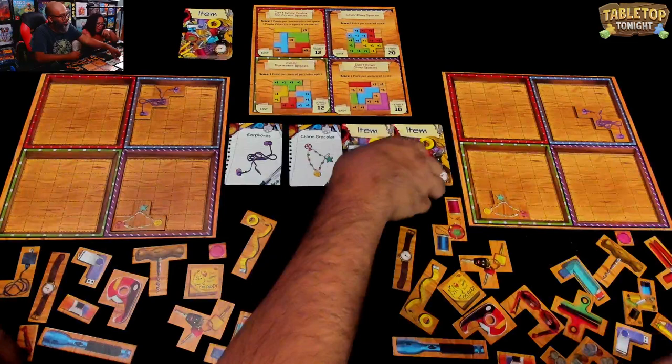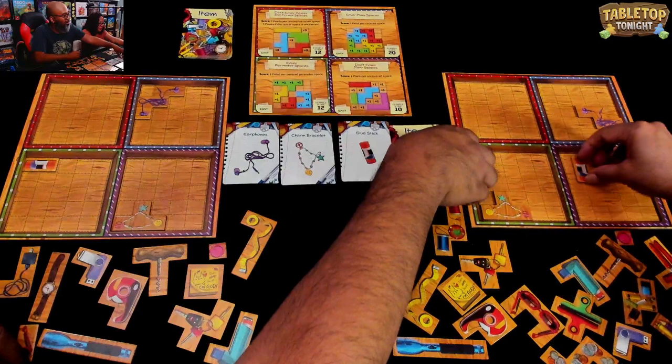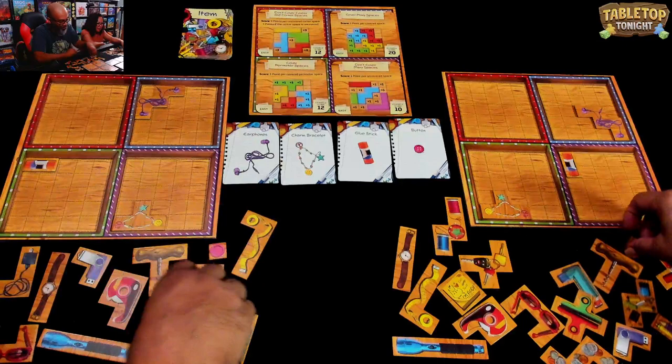The third one — it's the blue stick. Cover perimeter spaces for me, that'll go good here. Oh wait, I need to put it this way. And finally the button. Oh that would have been a great one for this. 'Don't cover many spaces.' And that's just gonna go — oh my goodness — 'don't cover center or corner' for me.